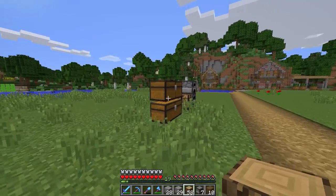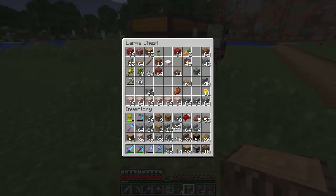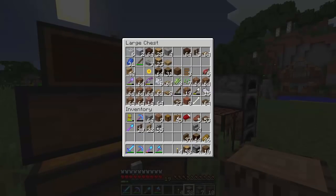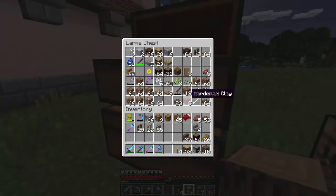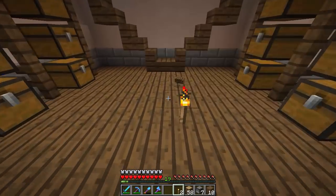I want to get some torches as well — it's a little bit dark in that room. We have four torches; that should be more than enough. I'm going to put in this extra stuff I don't need right now. Let's get some frames that I made. We've got enough torches — four is definitely more than enough to light up this place.